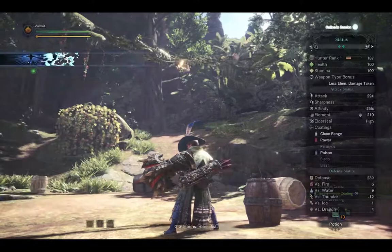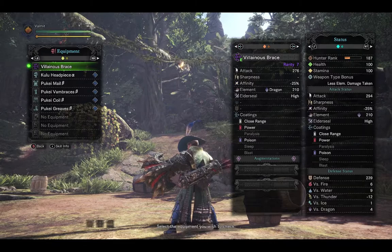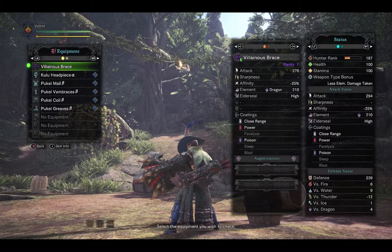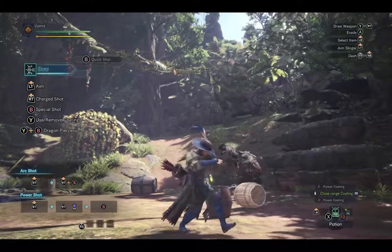The Villainous Brace has a pretty high attack at 276, with minus 25% affinity — not as bad as the Diablos but still a little low. Dragon Element at 210 is an okay amount, and it has a high Elder Seal, so you could use this as your Elder Dragon hunting bow. No decorations or defense boost. Coatings: close range, power, and poison. Two augmentation slots for a little tweaking — maybe make it a heavier hitter.